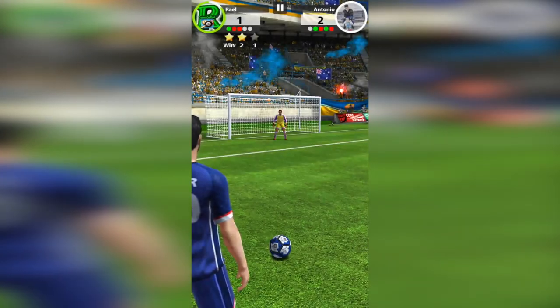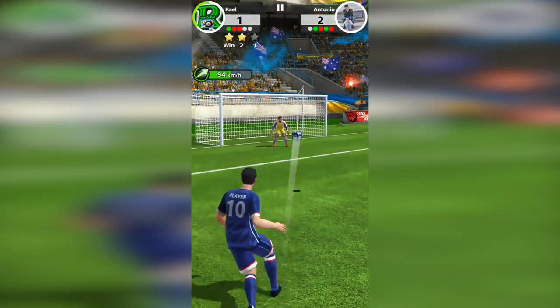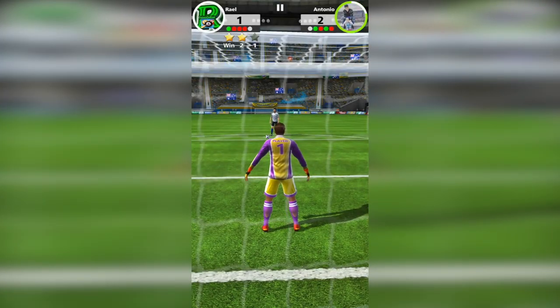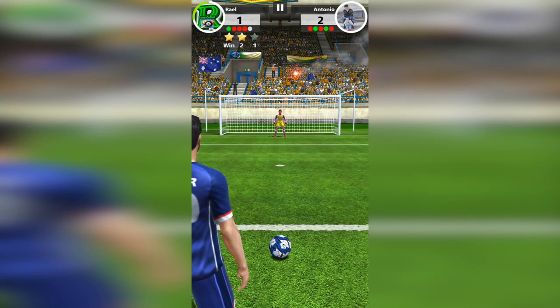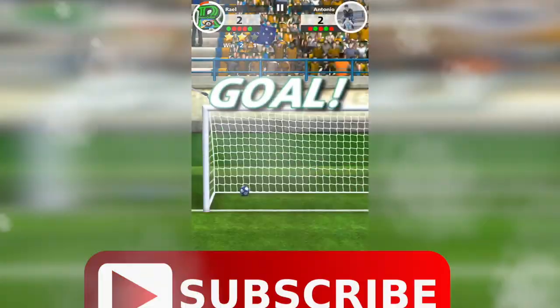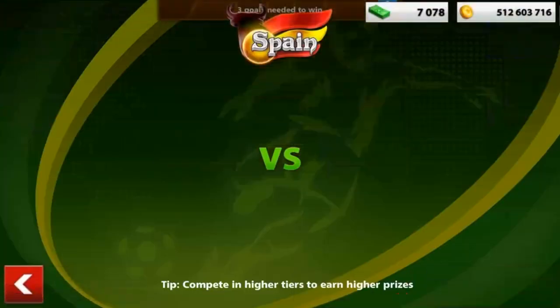Right now he has one point more than me. I have to try my best to get this goal — and I missed. I had to defend the goalie: if I defend well and he doesn't score next round, we'll be even. I made it — we're tied — and I tried my best to confuse him. We made it! Great game, go try it out. Now let's move to Soccer Stars.